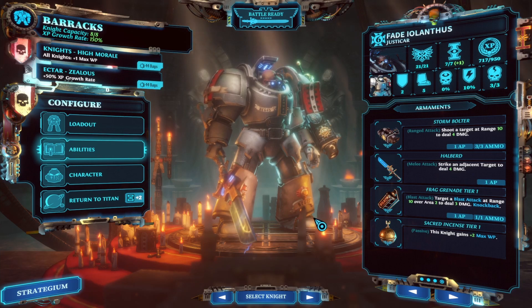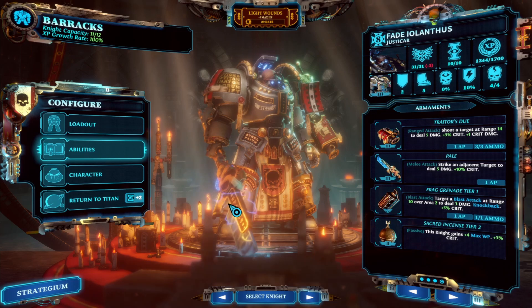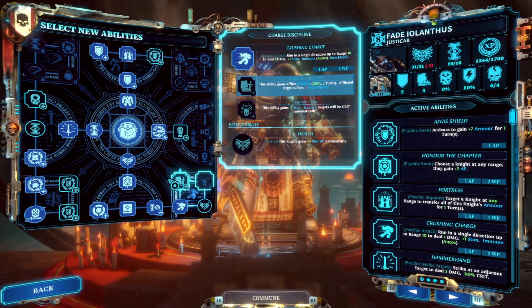The Justicar is the tankiest of the four classes available at the start of the game and also one of the best support characters and buffers in the game. I'll go through their abilities roughly in the order that I would choose them when leveling up.